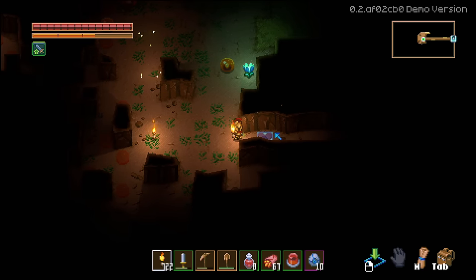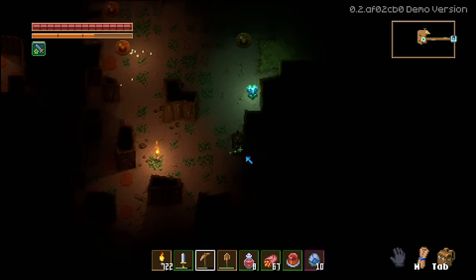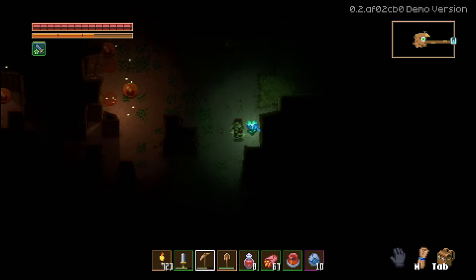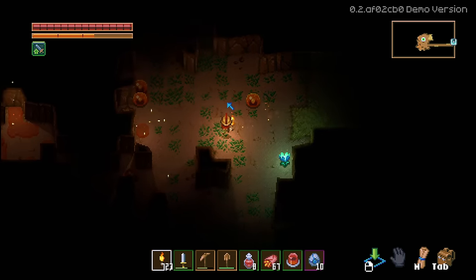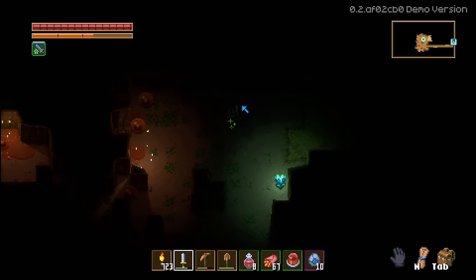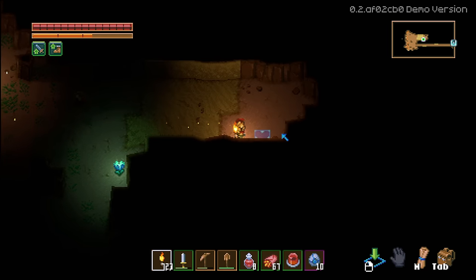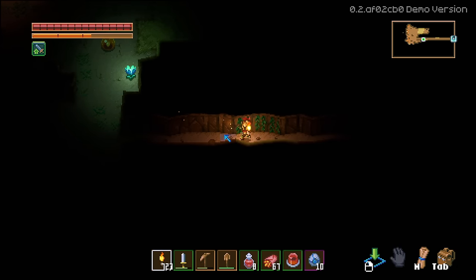Second on the list is you can leave glow tulips on the ground as a natural light source. You can see that they provide natural lighting around them. Glow tulips can be harvested — I'd recommend harvesting some to take back to your base and plant so you can get seeds and make more. However, I just leave the ones I find naturally occurring in the world where they are because they provide a light source and let me see what's going on around them.